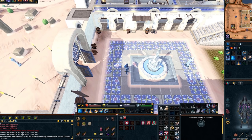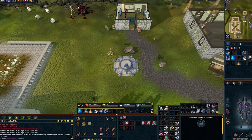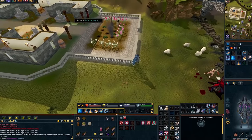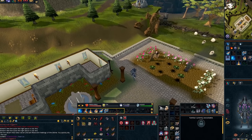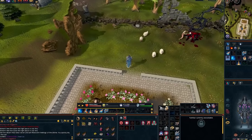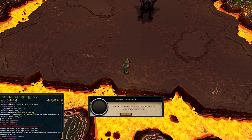Now teleport back to Edgeville. If you have the quest done, you should be able to use this suit of armor on the wall here — take that. Go north, go to the artifact and click on it, select yes to meet with Hannibus, and spam through the chat.